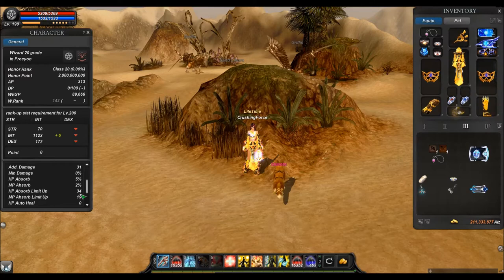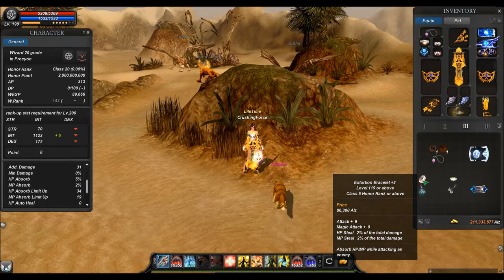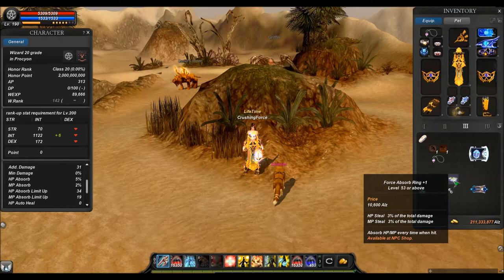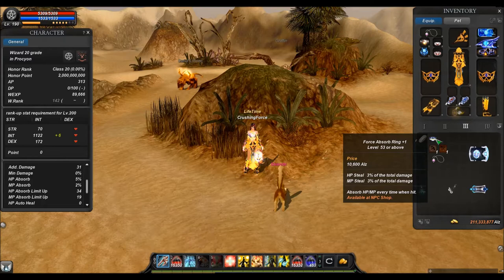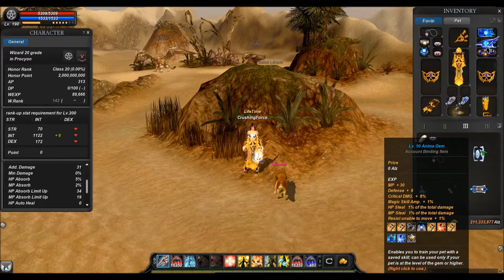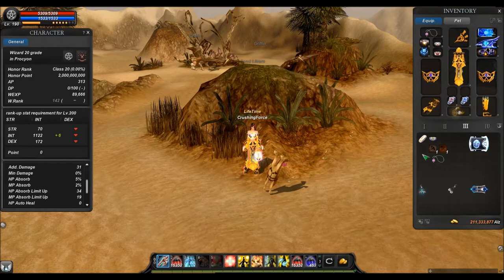To increase the percentages you can use, for example, the Exhaustion Wasteland — it gives you some nice percent here. The Force Absorb Ring is another one which can give a decent amount of percent. You can also use a health or MP steal slot in your pet, and you will get one percent per slot.